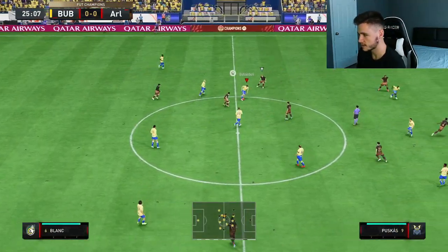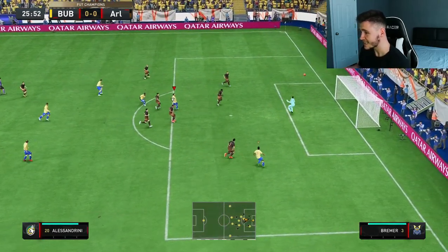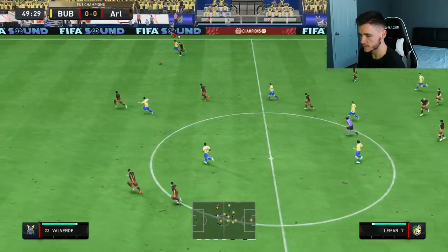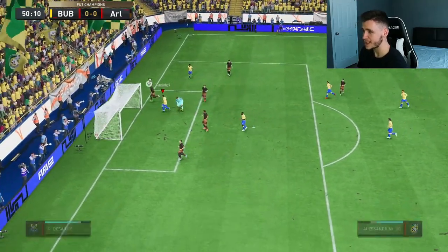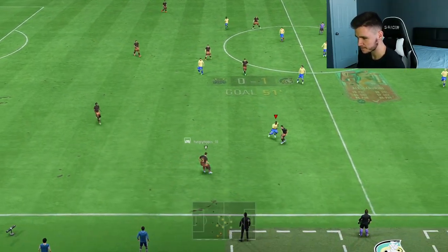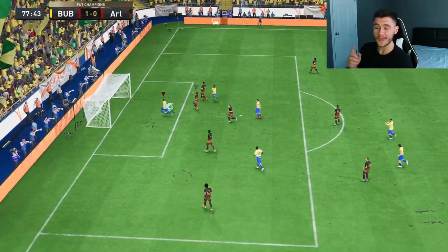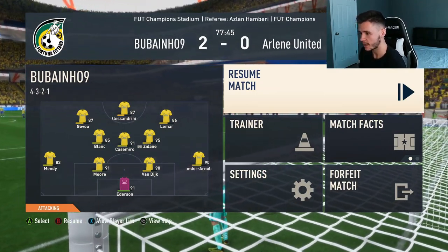Bobby Moore, nice. Blanc. Dovo plays it over the top to Alessandrini — nice dribbling, we go for the dink. It's off the crossbar — that was a great attempt. Zizou, good ball into Lamar — fantastic touch. Plays it across to Alessandrini. That's a cheeky little finish right there and he gets his first goal for the club. Love that finish — great attacking positioning as well. Then Alessandrini shows good strength to hold off Bremer — another good goal.